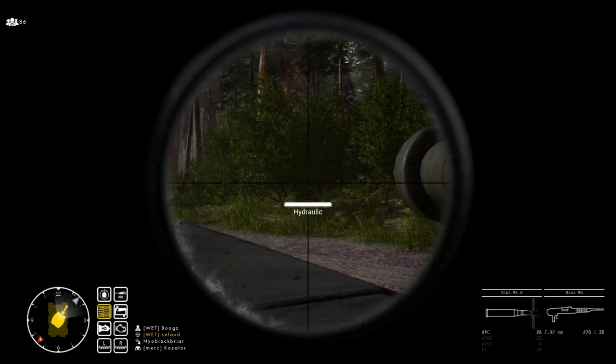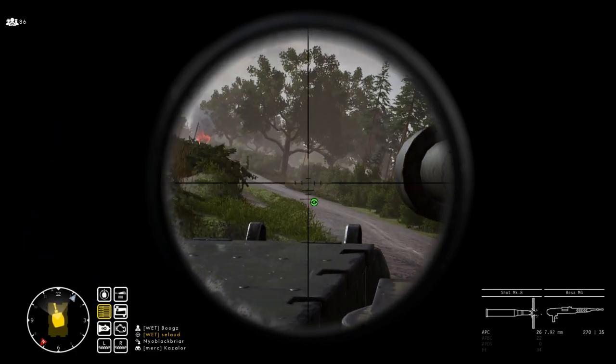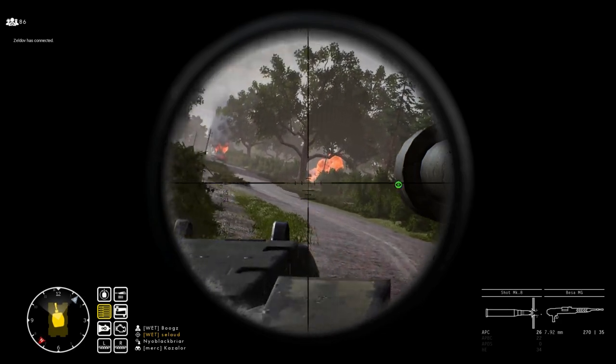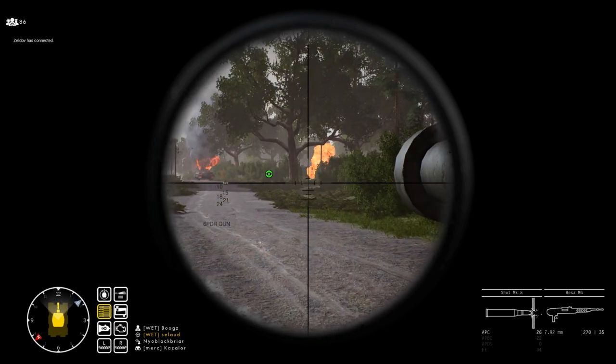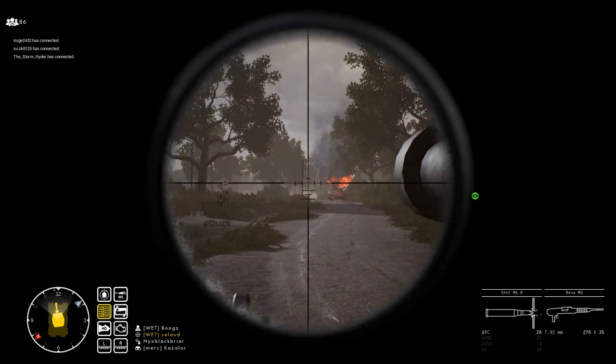The Staghound is very basic and offers APT and APC. As I said earlier, cap is always better than no cap, so use the APC in the Staghound. The Cromwell has the same ammo types as the Churchill, except that the Cromwell shells are tracer. Therefore, the same conclusion as the Churchill applies here.